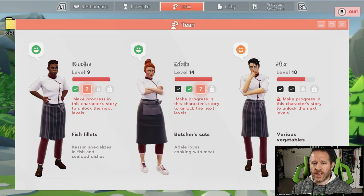Kasim is a great example for us. He completed his first event — that's the green check mark — but he's locked on his second event, not yet complete, which caps him at level 9. He has gained tons of experience beyond level 9, so the moment I complete that event he will not only unlock the next set of levels but will instantly jump to level 14.